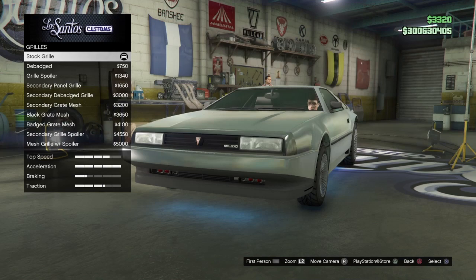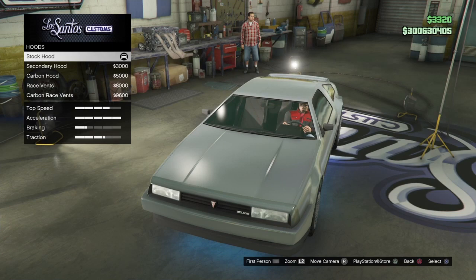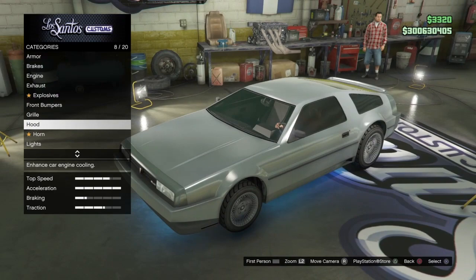For the grille, you want to stay with the stock grille, because it had just the straight line grille with the emblem in the middle, so stay with the stock grille. For the hood, you want the stock hood as well — it didn't have any kind of vents and it didn't have carbon fiber — so stay with the stock hood.